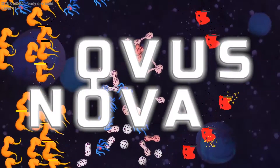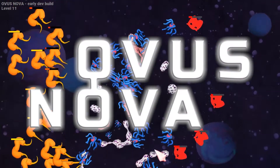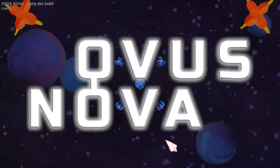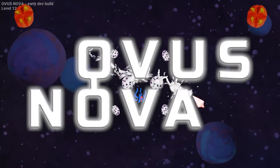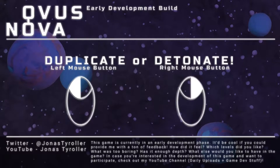They're a little buggy, so keep that in mind. It's probably better if you don't use them, but if you want to try it, you can definitely do so. Just remember: the only thing you need is your mouse — left button for duplicating, right button for detonating. I actually think I'm gonna use that as a tagline.